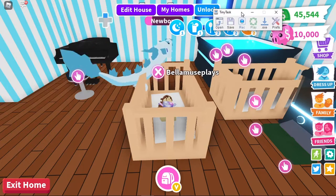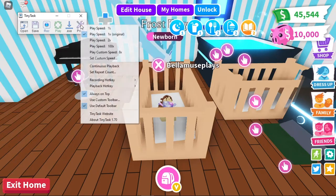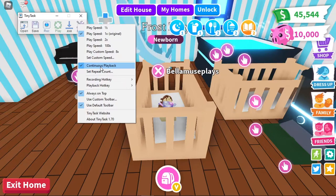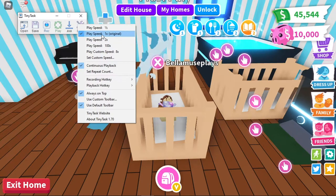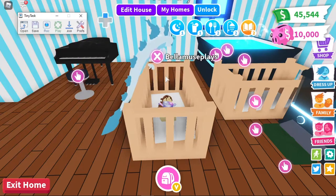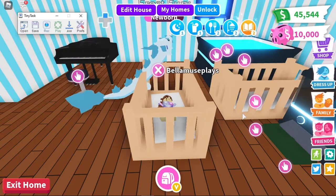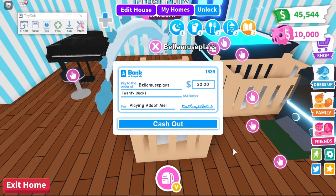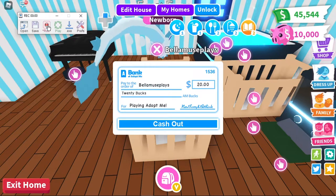Open TinyTask and put it in the corner, away from the hands. In the preference button, select continuous playback, and make sure it's recording at one time speed. Make sure always on top is ticked because you want TinyTask to always be on top. Wait until all of the tasks are loaded and the 20 bucks pop-up appears. You can move the camera a little bit so you can see the hand behind the box. Then click the record button and do the cash-up button.